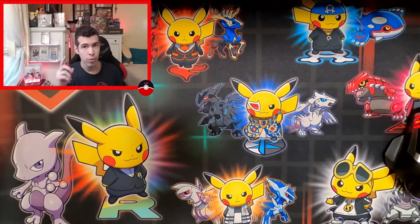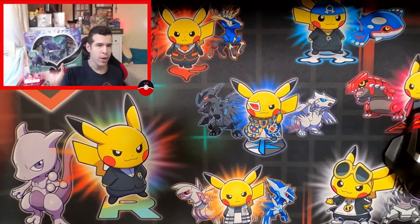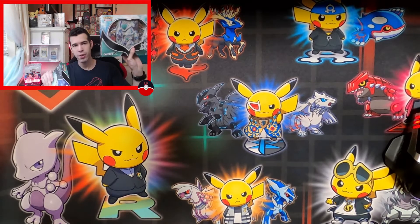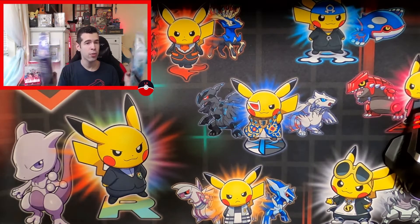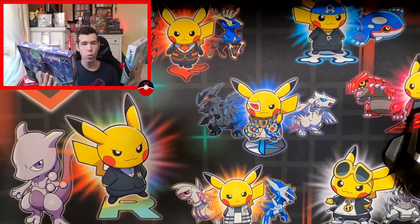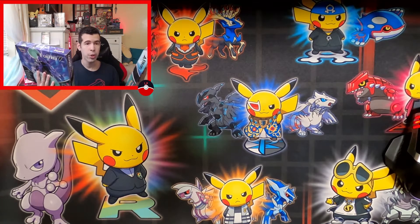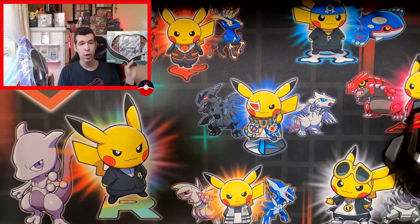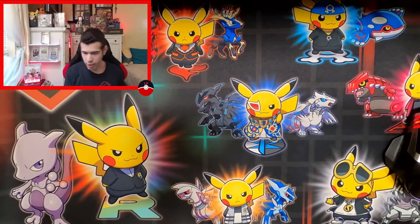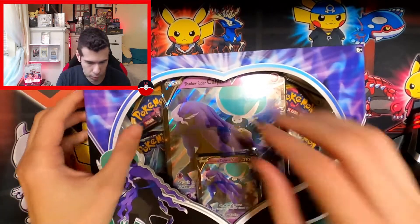Welcome back LP team, hopefully you guys are doing well. Today we're hunting for packs because that's what we're hyped for. I got a Shadow Rider and Ice Rider V box, and we're gonna have a little competition here versus each other. Let's see who's gonna win — shadow or ice. Let's find out, opening one at a time.